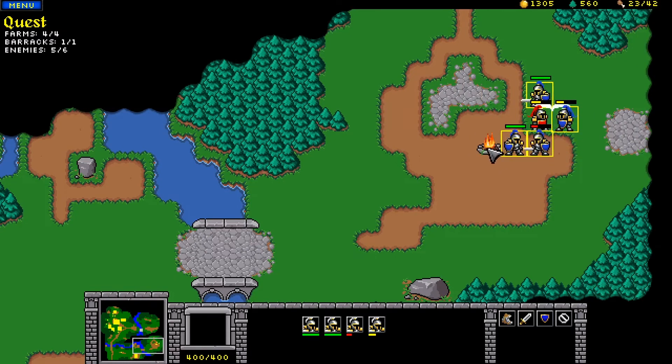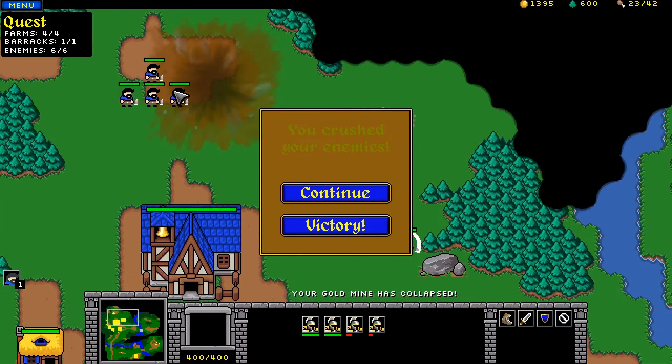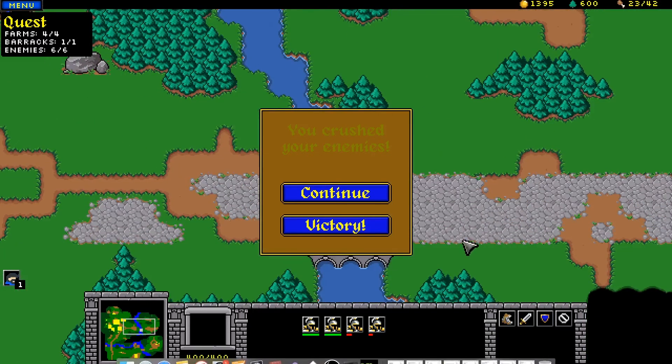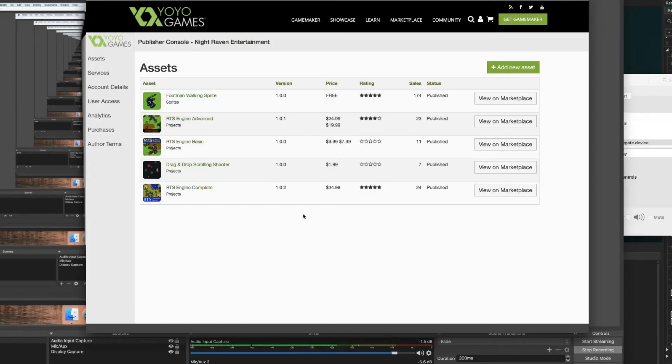I think - yep, we win! We crush our enemies and our gold mine just collapsed, so just in time. That's one level that I made to kind of get the game started. Thanks for watching - if you want to download the game and test out the demo, do that and give me some feedback. Also if you're interested in making an RTS engine, you can download the engine that I used to build my game.